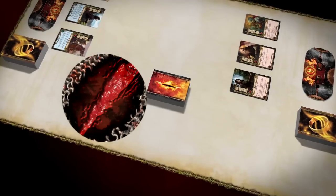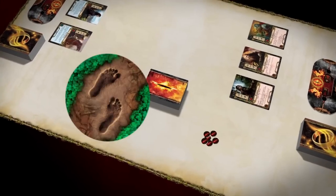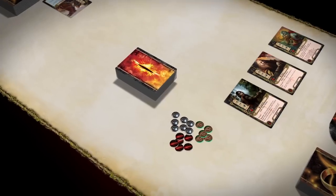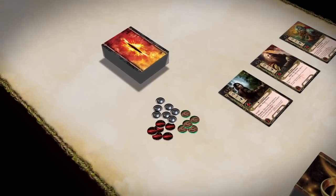Place the damage tokens, progress tokens, and resource tokens in a pile next to the encounter deck. All players take tokens from this bank as needed throughout the game.